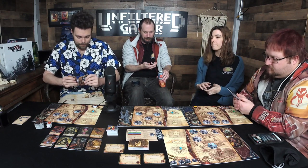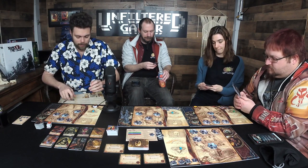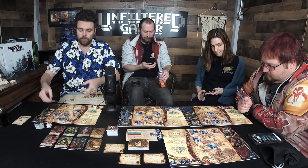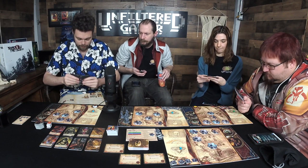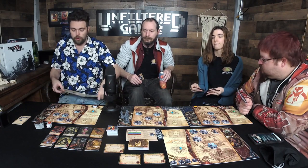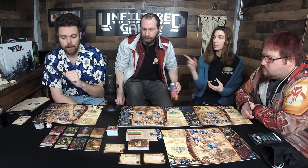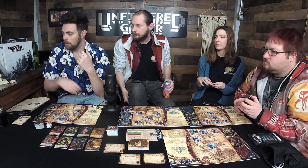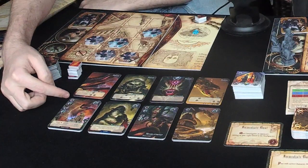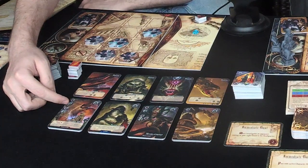Starting with the last player and going clockwise, each player chooses one from the four visible god cards and pays its cost by discarding cult tokens, then puts it into their deck. Josh, you go first. This card lets you fight and also increase the health of other players' cultists.